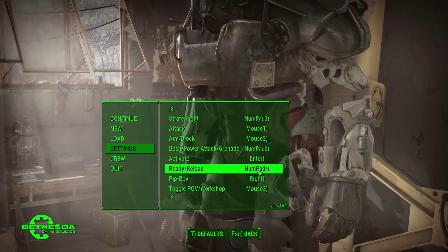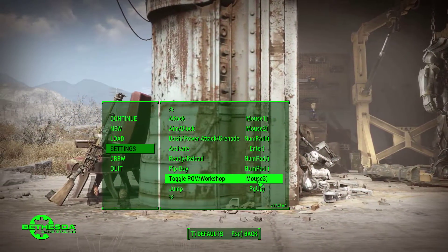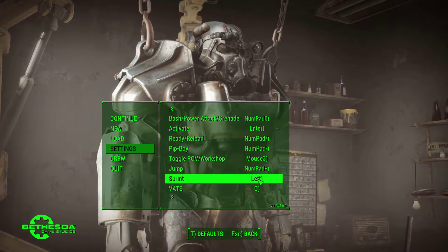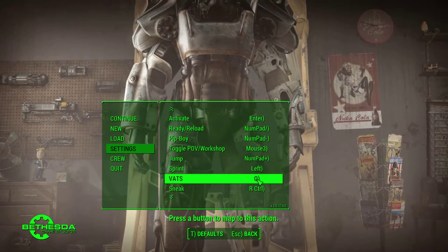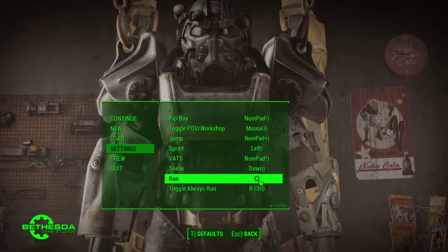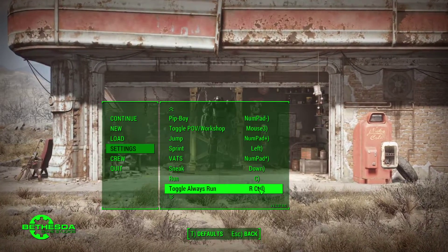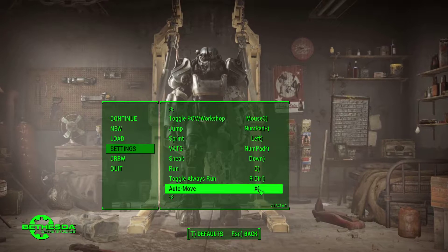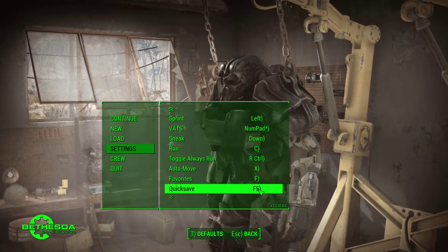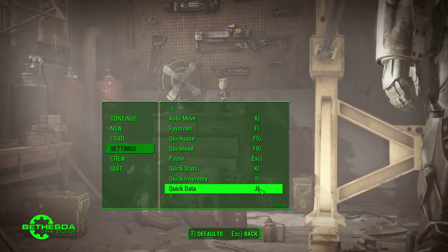Ready to reload, just changing that a little. Pip-boy to numpad minus. POV workshop — not necessary. Jump to numpad plus — excellent. Sprint to left — I've honestly never used it in the game, that's crazy. Sneak to down. Run — actually we're going to go with rate control, still good for always run. Auto move I will leave alone for the moment. Favorites is fine, quick save, quick load are fine. Quick stats, quick inventory — don't need to worry about those.